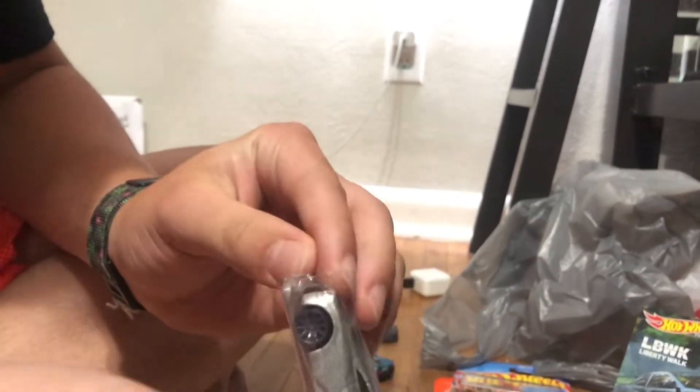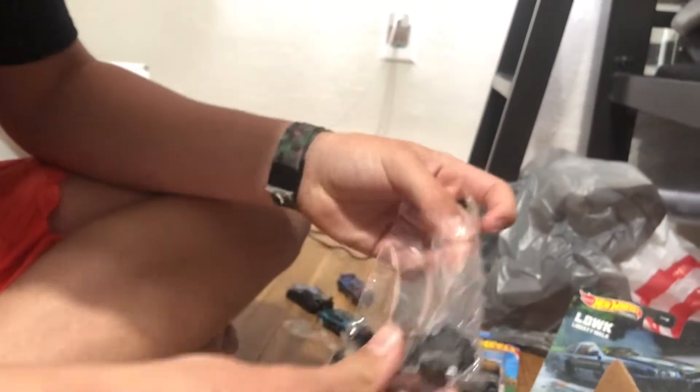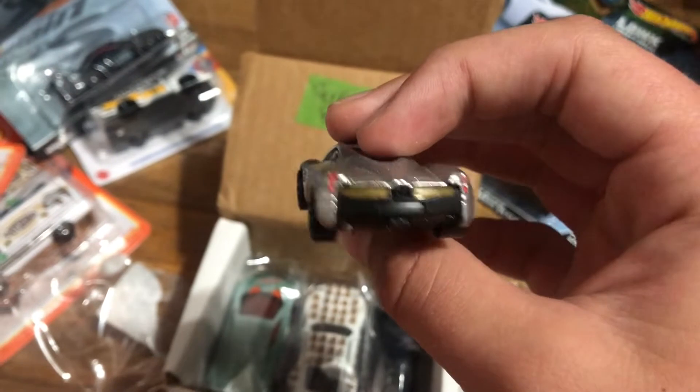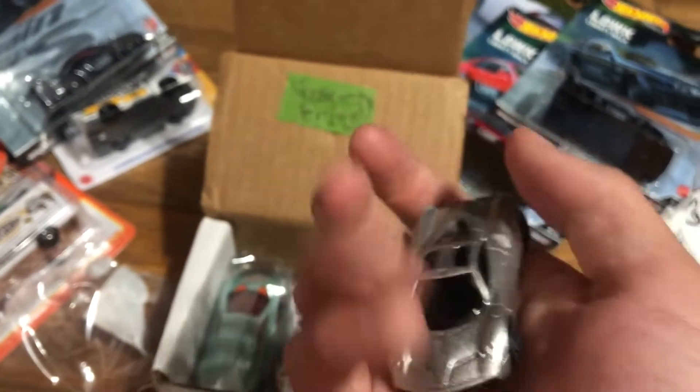Whoa, is that a Mountain Dew? Okay guys, we got a Mountain Dew custom in here. Let me get this one — this is a Pagani Waira. Check this one out guys, this is silver with the gray rims, really cool. It's got good detail on there. Look at that, this is a really nice custom. Wow, that is really cool.